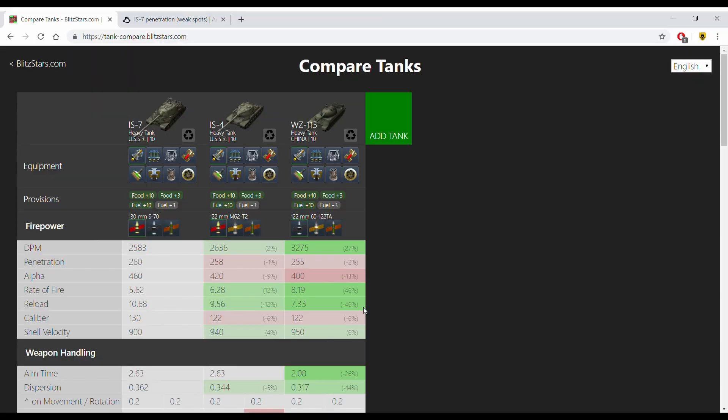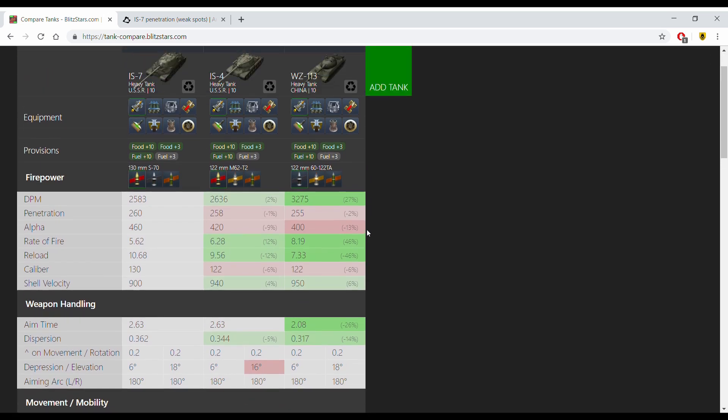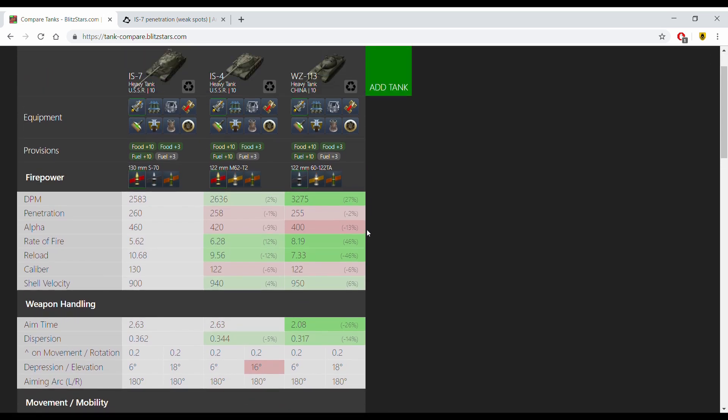We're going to be comparing the IS-7 to two other tier 10 heavies that I think are pretty similar — the IS-4 and the WZ-113. Right off the bat, when it comes to the gun, the IS-7's gun leaves much to be desired. The DPM is pretty bad — it's the third worst at tier 10, only better than the VK-72 and the Maus. So you need to keep this gun firing as much as you can, otherwise it simply will not have the DPM to compete.